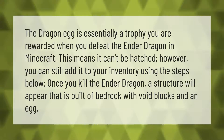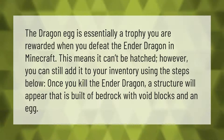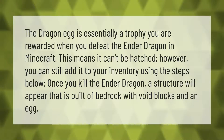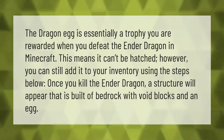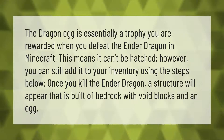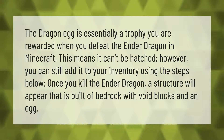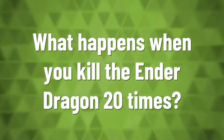The dragon egg is essentially a trophy you are rewarded when you defeat the ender dragon in Minecraft. It can't be hatched; however, you can still add it to your inventory using the steps below. Once you kill the ender dragon, a structure will appear that is built of bedrock with void blocks and an egg.